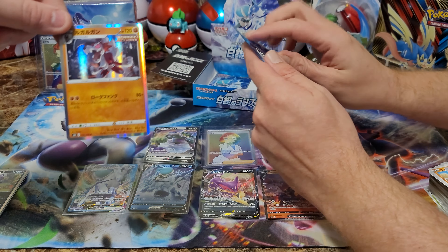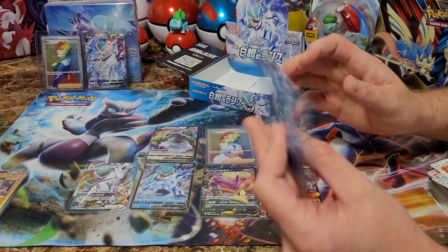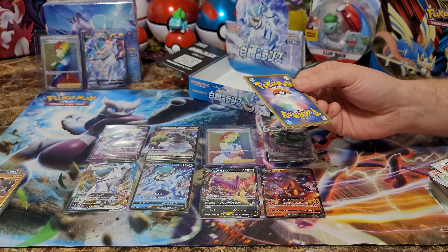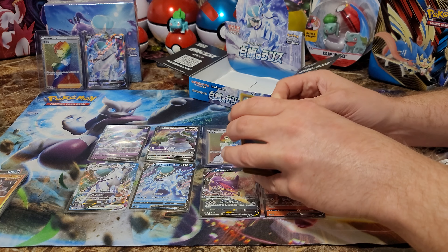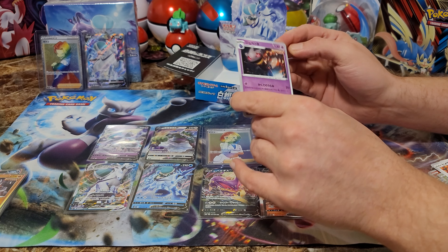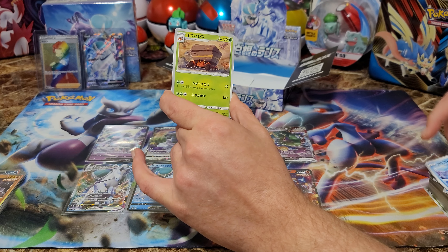Second to last — oh, we hit it! We hit the Galarian Rapidash V! That's all I wanted out of this set. Since we have duplicates of every card except the secret rare, we'll probably give this one away. Once we go live we'll do pack giveaways and ripping clips. These hands magic — second to last pack magic brought it home. Let's end it with a trainer card. We're all good!